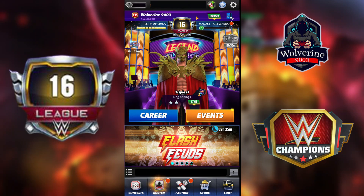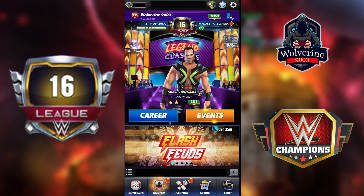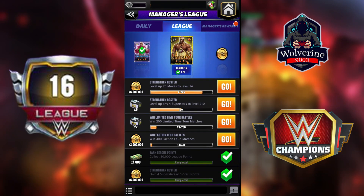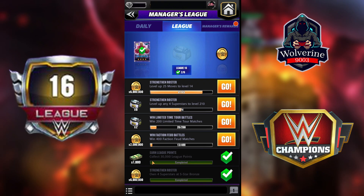Last time I did a video for League 15, and this time I'm doing it for League 16. First of all, when I completed League 15 and moved to League 16, what kind of benefits did I get? I got a four-star bronze Harlem Booker, which is like 1,200 shards. I also got a five-star silver token, 3 million coins, and 250 TP bags, plus some thousand cashes for completing 30,000 league points.